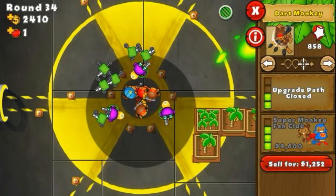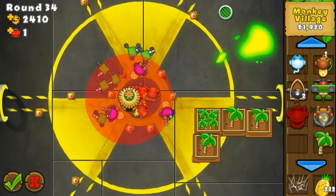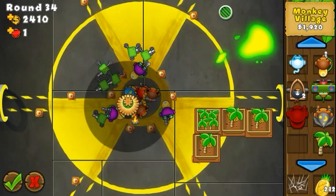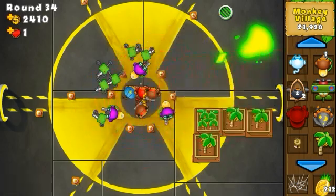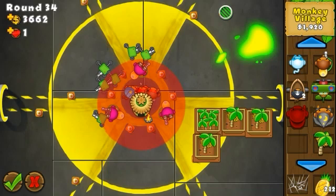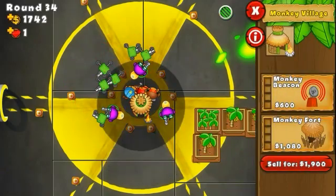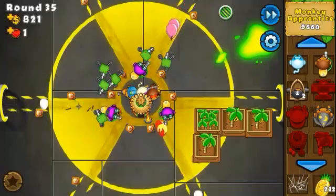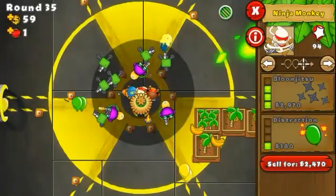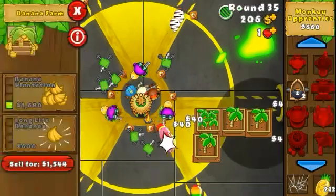I'd like to sell that dart monkey so I can check out the village placement. I could place villages on the sides. Getting the village in a central spot is much better because the range of the village covers all these little spots — here, here, here, and here — all available under the village, which is huge. Selling that dart monkey means I need to get the ninja to 3-2 to compensate for the lost popping power.